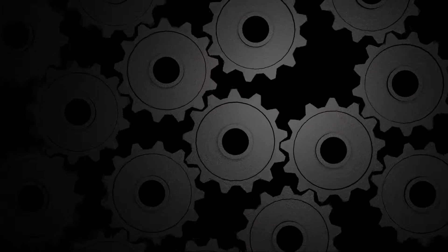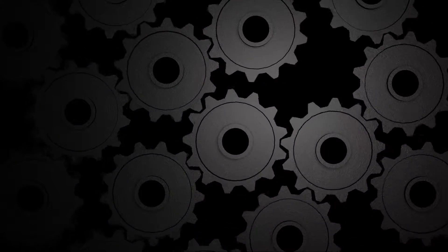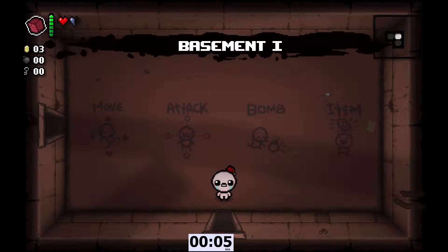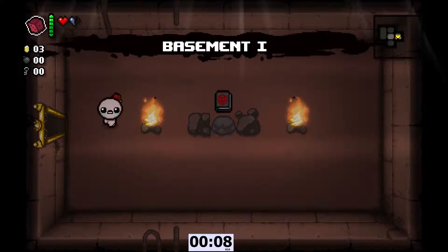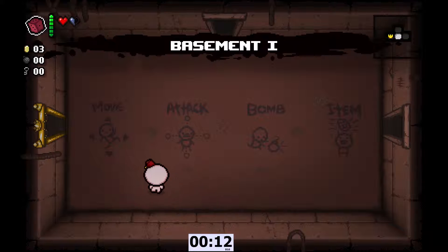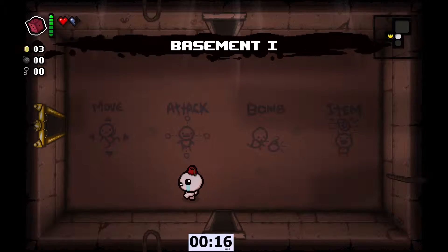Hand on your mark, get set, go. So we are of course going to reset until we get an item room, see if we get anything good. So once again we start as Judas with half a soul heart and the d6 — otherwise everything is normal.